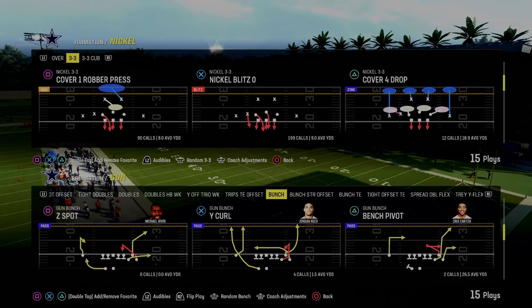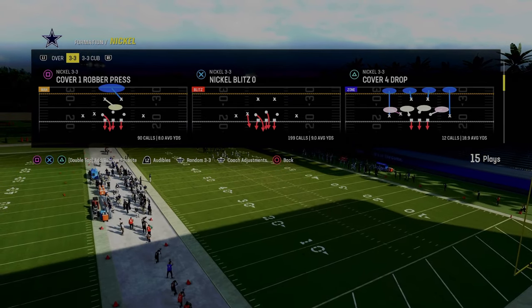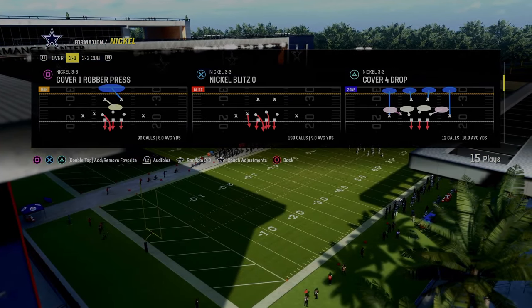Today's video we're going to be going over one of the best blitzes in Madden 24. It is the Nickel Blitz Zero out of the Nickel 3-3 formation, available in a lot of different playbooks.